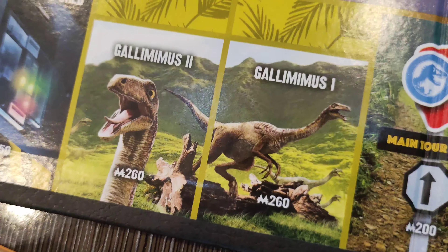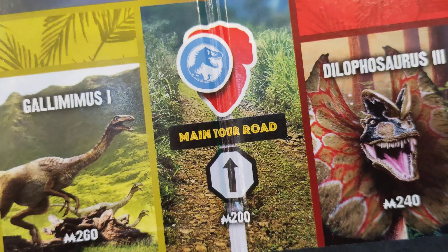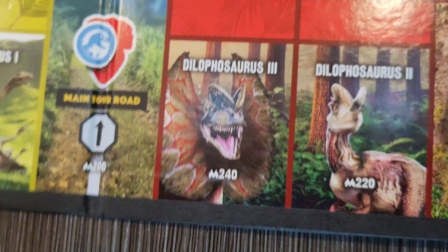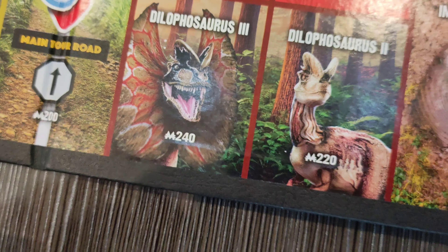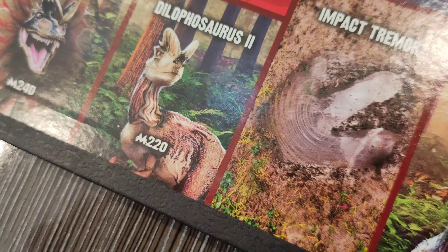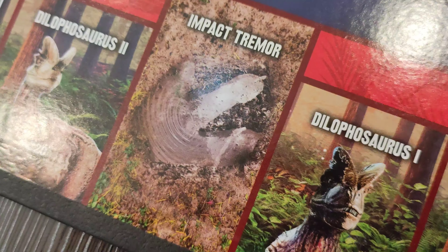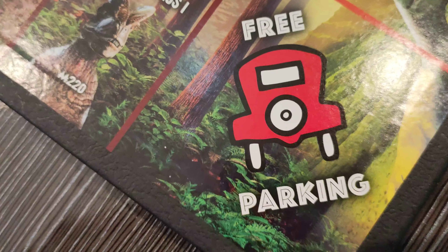Look at that base. Another Gallimimus. A main tall road — never seen that sign before. A pretty cool Dilophosaurus — I like that, nice detail. Another Dilophosaurus looking all timid. An impact tremor, another T-Rex, and another Dilophosaurus — they like the Dilophosaurus. Free parking! Well I should think so with the $10,000 a day price for admission to Jurassic Park.